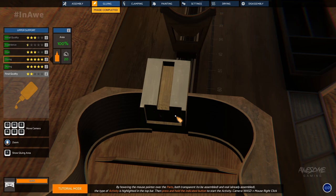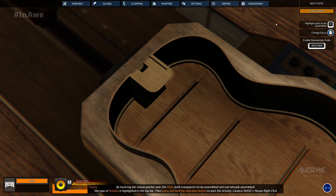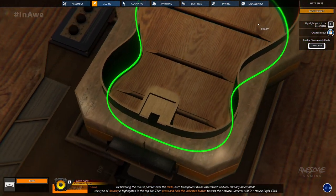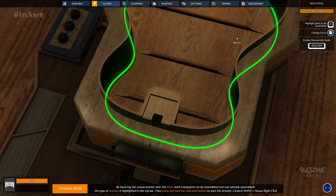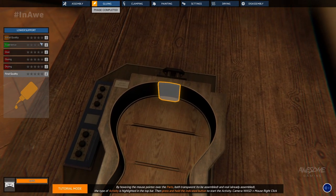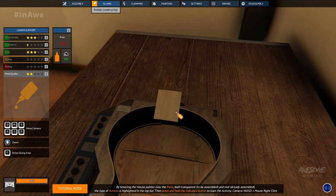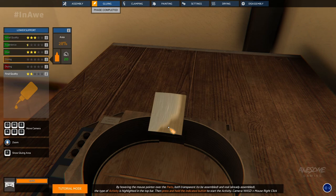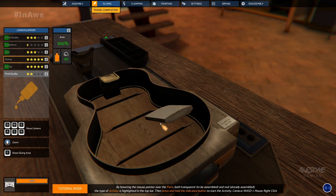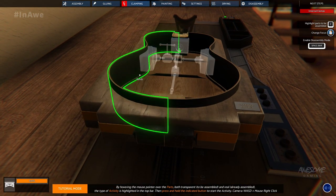Upper support: long press, select maple — we only have one option, which makes it easier. Glue is already selected, hit F to see where to glue. This one being a bigger piece is a little easier to paste. The bottom is already at 100% so we're good. Now the lower support — same deal, nice quality maple, glue pre-selected. Very much like pulling a PowerWash Simulator — therapeutic when it's not a trim or frame with intricate spots.